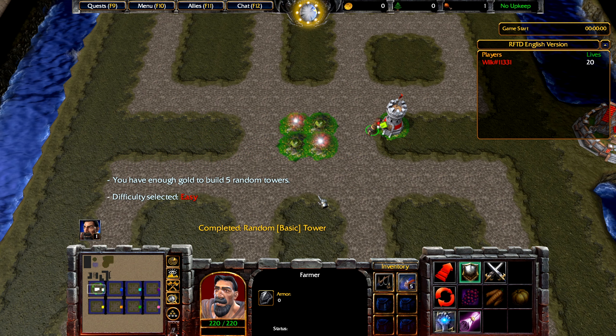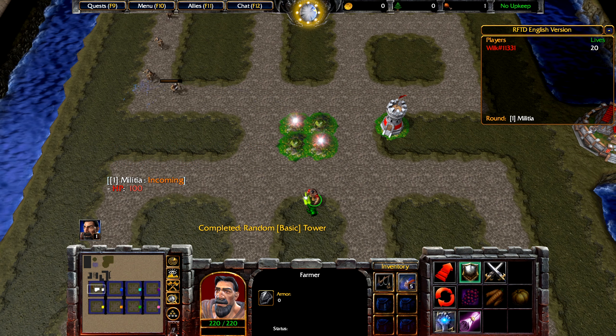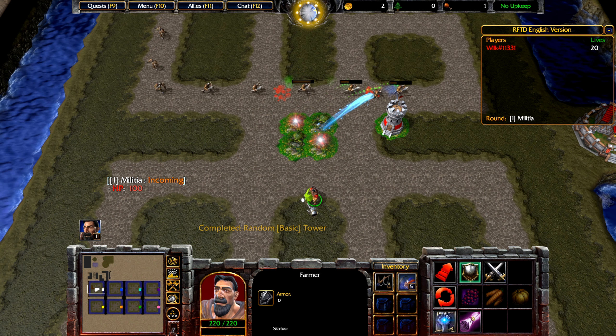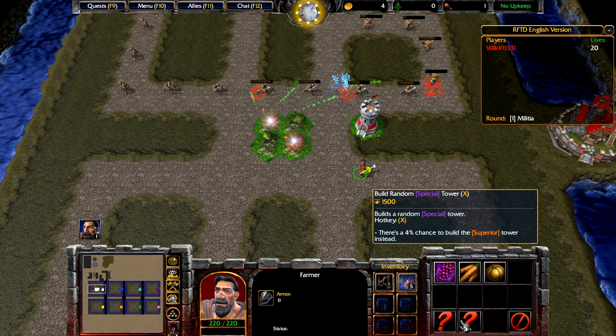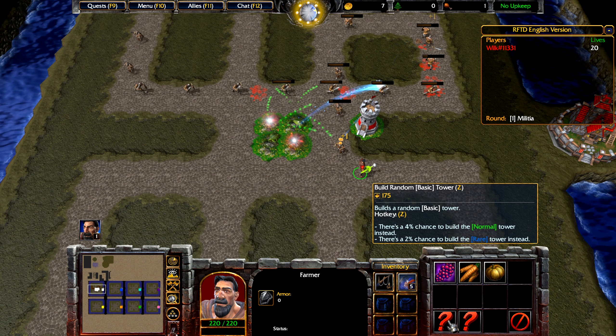I highly suggest building them in this place or order as a starter. Obviously there are other choices, but this will generally give you a good clear without having to worry about a lot of other things. This is pretty much all you can do in the first round. There is a minigame, but I'll explain that in the second round. As far as the random towers themselves go, you really only can build these two towers — the one for 1,500 gold is not going to be an option at the start, so this is something you'll be using early on.